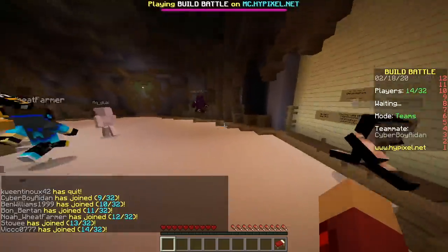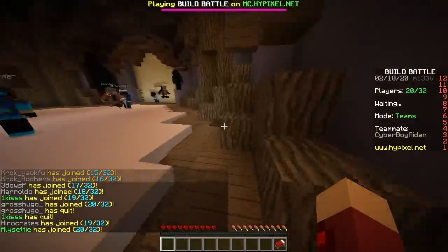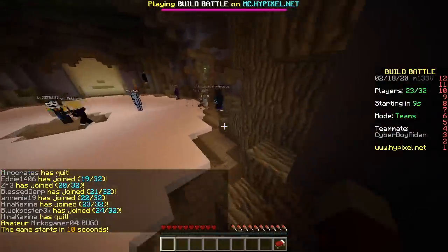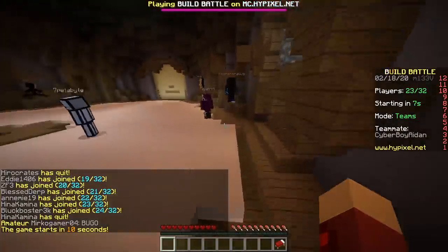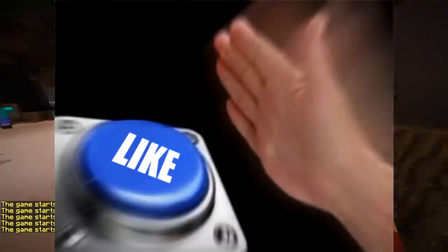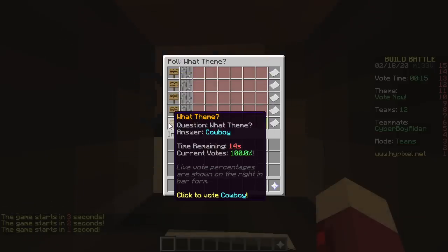This goes against my philosophy — bigger is better. How are we going to put in a lot of detail in a small build? Use stairs, buttons, heads, slabs, ladders, item frames. First round prompts: penguin, hammer, parachute, piggyback, cowboy.